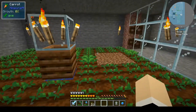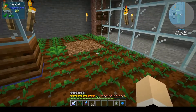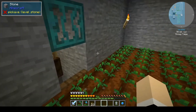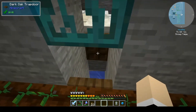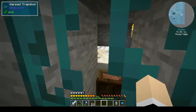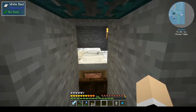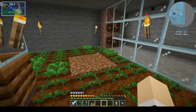You have your two villagers up here. One of them will become a farmer. He will farm up the carrots. When he gets enough carrots, he will give them to his friend. And when that gets to a point, they will breed — a little baby villager will pop out. There are two trapdoors here and one here to keep the adults from going anywhere.